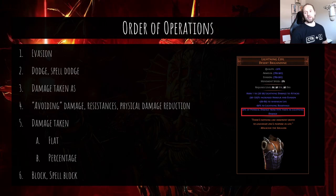Order of operations: when an enemy attacks or spells you, there's a particular order things are calculated. First it checks if you evade the hit, then if you dodge the attack or spell, then any damage shifts take place — incoming damage can be shifted to a different type before mitigation is applied. Then resistances and physical reduction are applied, then less or reduced damage taken, then block or spell block. That's the order things happen.